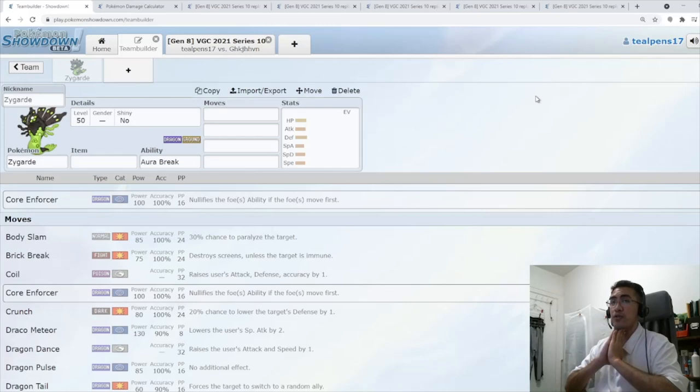The thing you have to consider with Zygarde when team building is: you've got a dragon type, and Zygarde is going to be weak to Xerneas, because Xerneas is the dominant fairy of the format. So right away, you're going to need something to check Xerneas. My formula for Series 10 is: if you're a dragon type that's weak to ground, you go with Celesteela.